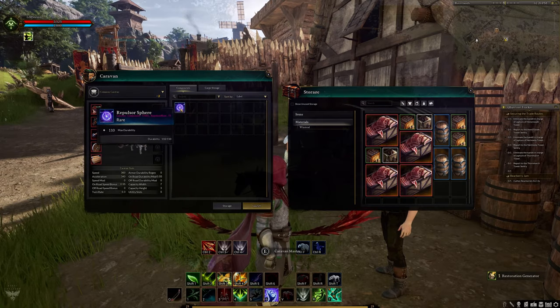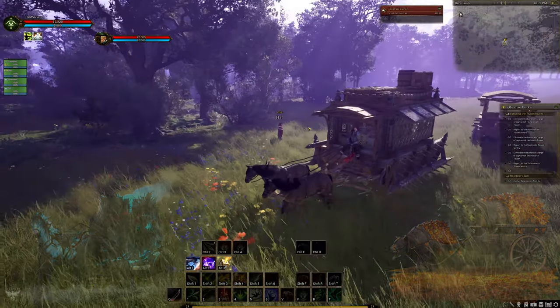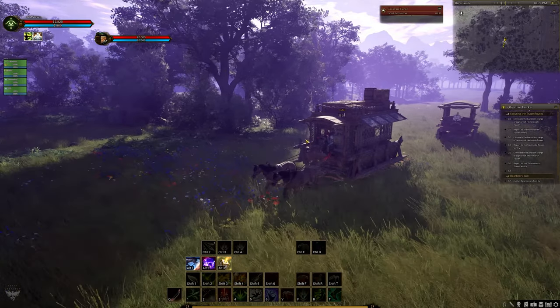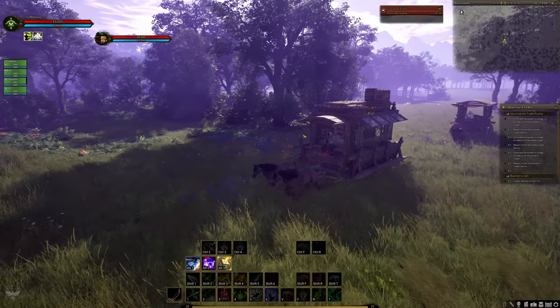Anyone who's been following Ashes of Creation for a long time will know that skins can be applied to caravans to make them look different. If no skin is applied, the look of the caravan and what is pulling it will be decided by your race.